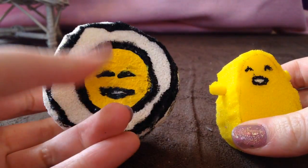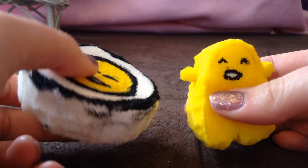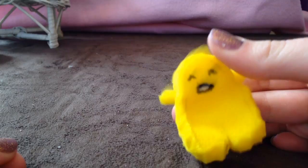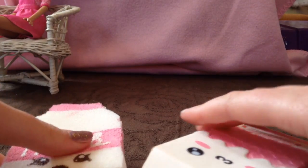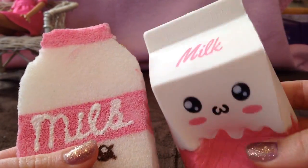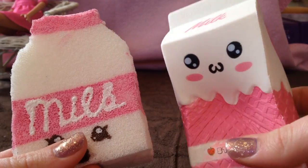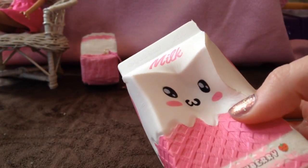Gudetama in the egg or Gudetama out of the egg? I just want to claim I made this — I know it's disgusting. Right — Gudetama out of the egg in his little butt. Next up, homemade versus real licensed squishy. This is the real Amico Milky and the homemade version. I choose right — licensed squishy.